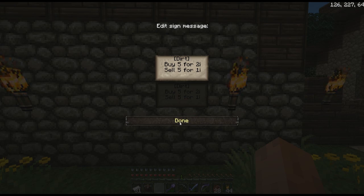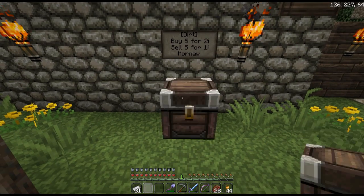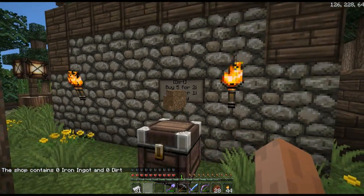So if you wanted to, you could put one gold there, but I don't think five dirt is worth one gold so I'll leave that. When you click OK your name is filled in at the bottom — add your chest, thump the sign, and there's your shop.